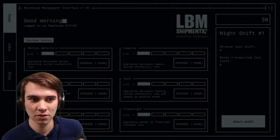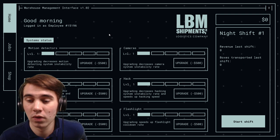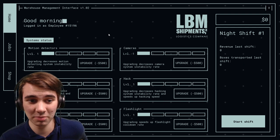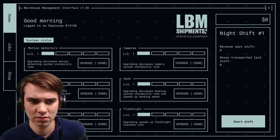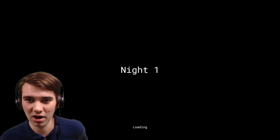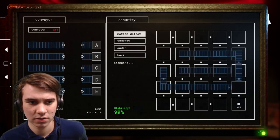He says don't worry, he'll guide us along the way. Don't damage the shipments and nobody will get in trouble. This is the warehouse management interface - basically the control panel for the entire facility. It looks complicated. On this screen you can buy upgrades or work, but we start with zero dollars. Night one, so we just hopped into it.